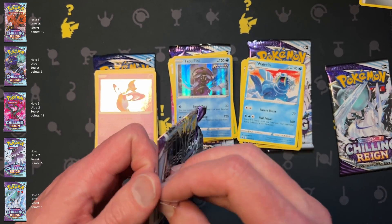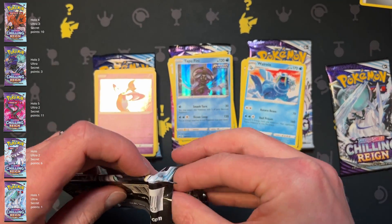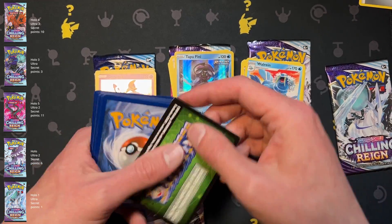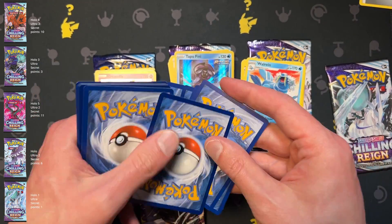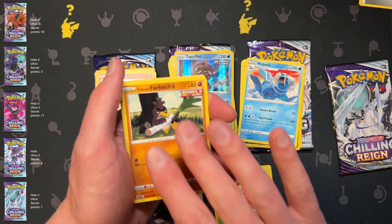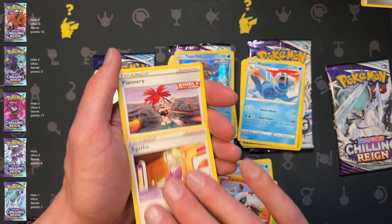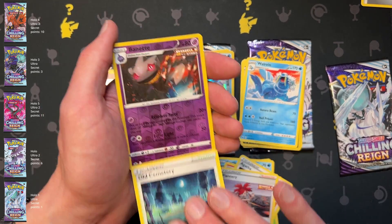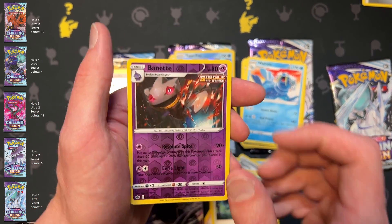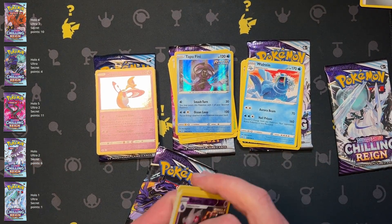Two packs left. Another green code card. Weedle, Fast Form, Energy — reverse is a reverse rare Braviary, so we do get one point, followed by Weezing. One pack to go.